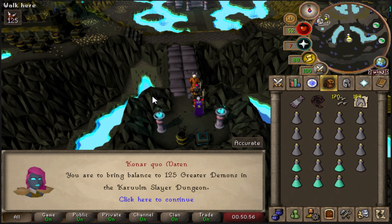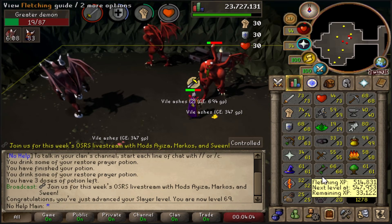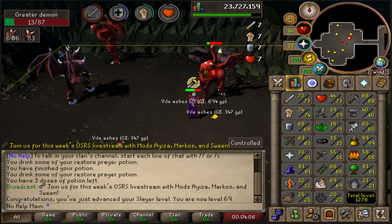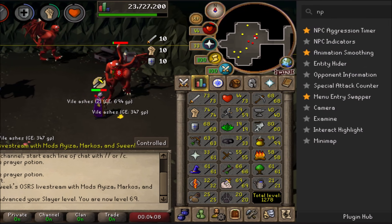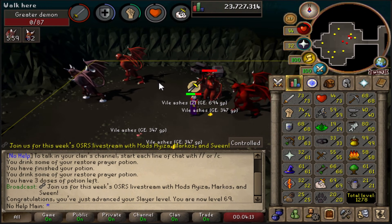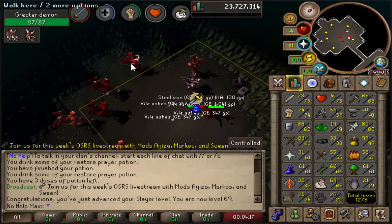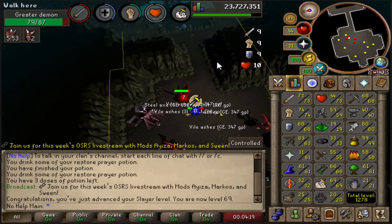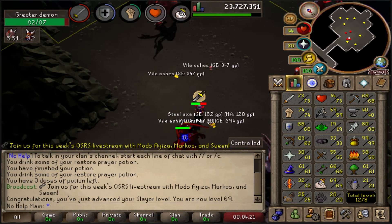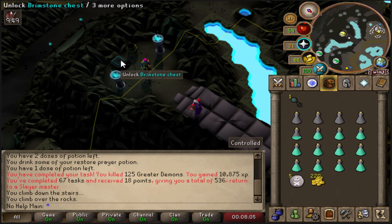Greater Demons — we just hit 69 Slayer. There's this plugin called NPC Aggression Timer and it's amazing because you can AFK, and when the monsters aren't aggro anymore you just run outside the box and back in and they become aggressive again. Very useful — shoutout to DVS for showing me that.